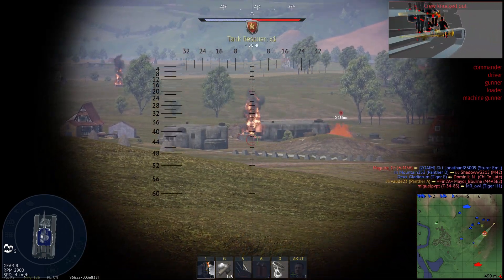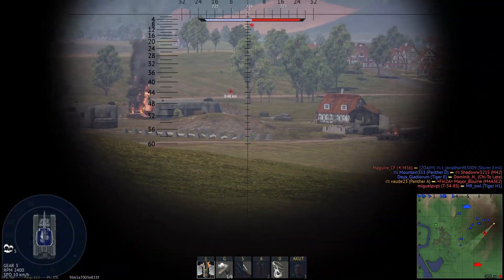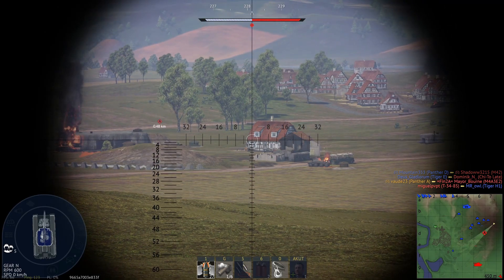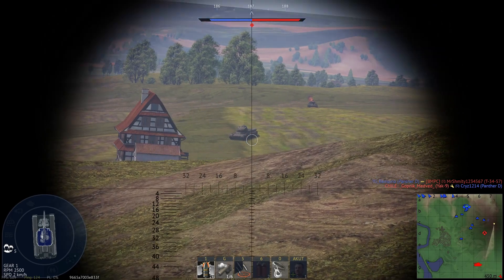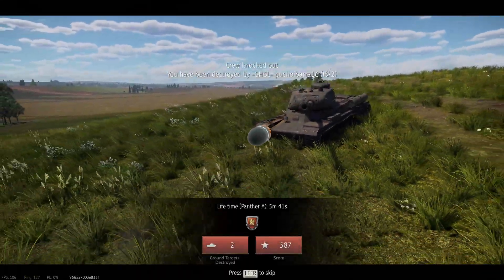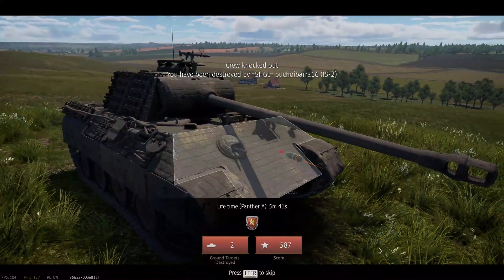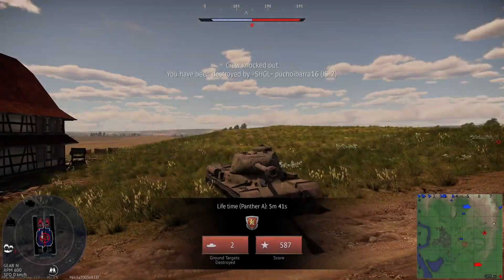But the bouncy gun handling of the Panda A gives the player enough time to get behind solid cover, so I decide to relocate and attack the other enemy I detected earlier with the binoculars. In this situation I didn't double check the tank before I left the solid cover and I thought it was only a T-34-85, but it was an IS-2 that can penetrate the Panda A from the front easily. Know your enemies and pick your fights wisely while playing the Panda A.